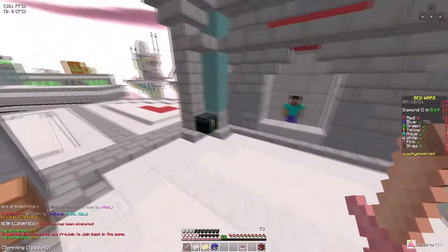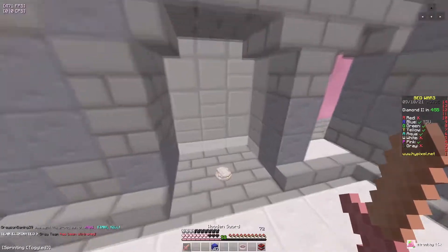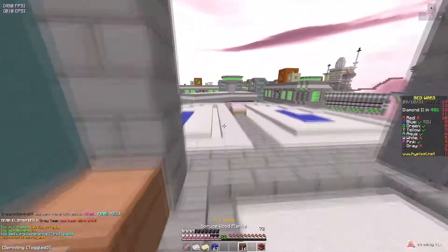Looking inside the shop menu, everything looks like it has a pink tint to it, which is nice. Let's put down a small bed defense and grab some wood and a little bit more blocks.